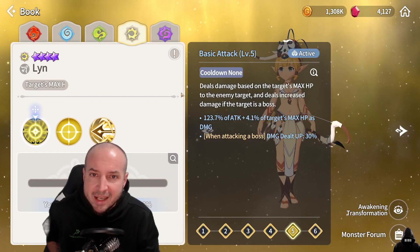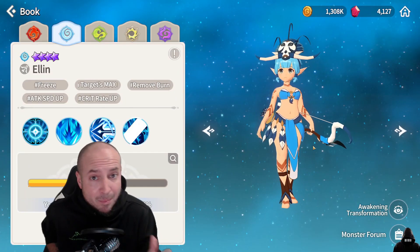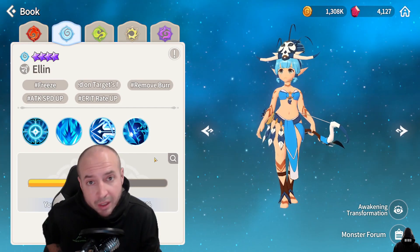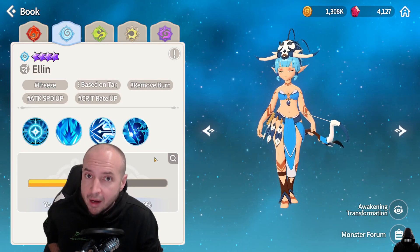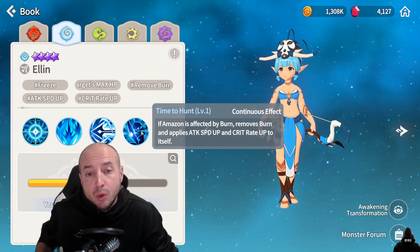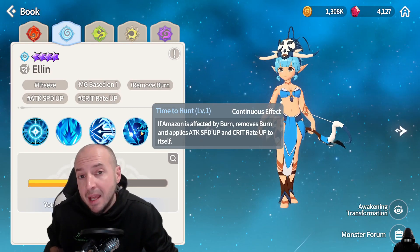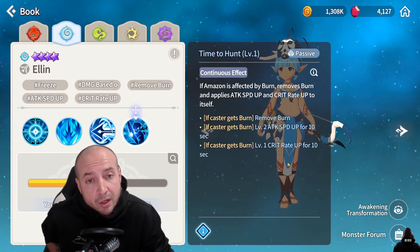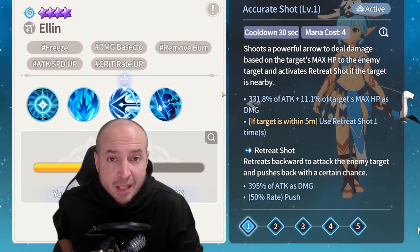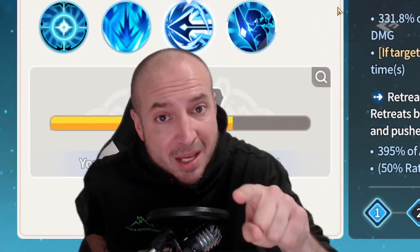The second best Amazon in my opinion is Ellen, the Water Amazon. She's really good in the Lava Shrine rune dungeon and many other places, and she's another free-to-play unit you can get from the monster story. Her passive is that whenever she gets a burn, she removes the burn and applies attack speed and crit rate up — the level one crit rate up gives you 30% crit.